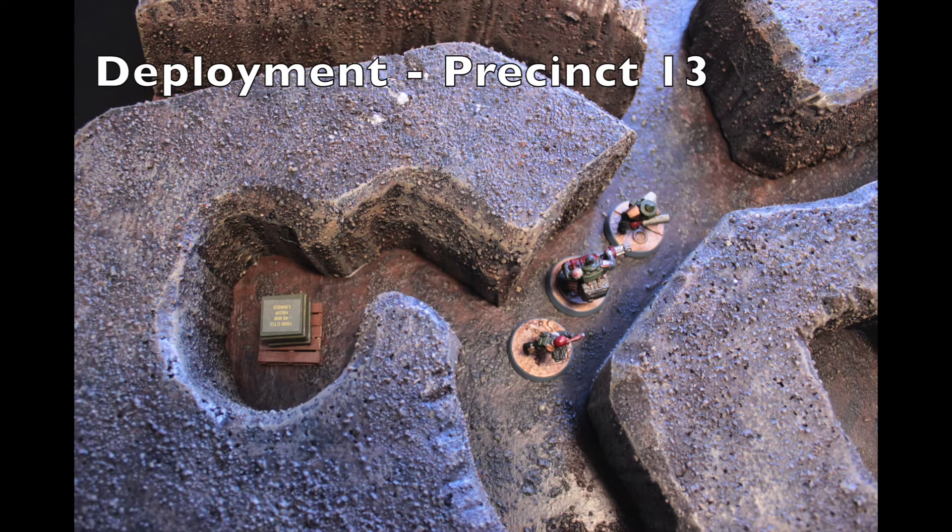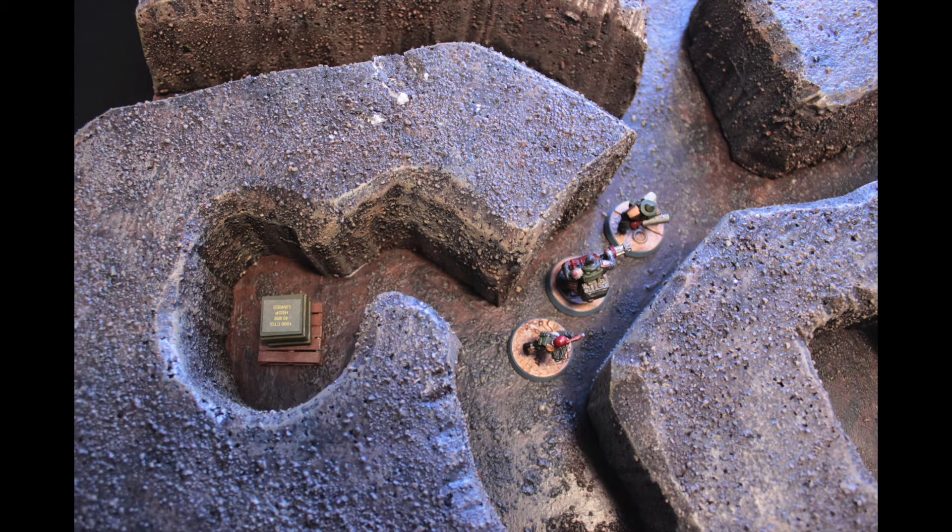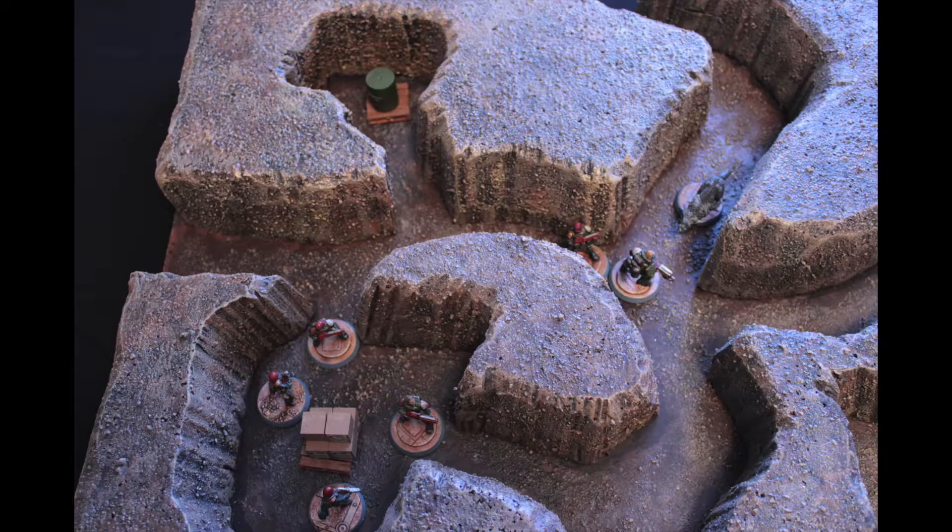Starting with Precinct 13 in the bottom left-hand corner, we have Ejector number one protected by three members of the Tempestus Scions. The judge up front is Judge Gosling, armed with a meltagun, as well as Judge Vasquez armed with a heavy flamer, and a third judge in the back armed with a hot-shot lasrifle. Up top we have Ejector number two, defended by the Interceptor and Judge Vasquez armed with a flamer, plus another judge with a hot-shot lasrifle.